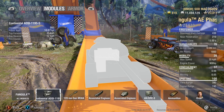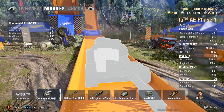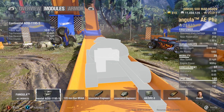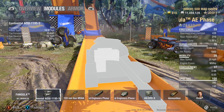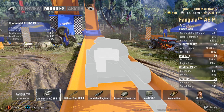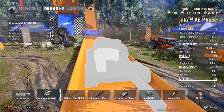35 top speed feels a little bit slow compared to some of the Russians and a couple of Americans that are capable of hitting 40. Reverse speed at 12 — you're going to feel that really hits you whenever you're trying to do some brawling, sidescraping, or backing up to take your shot. You're going to be struggling a tad bit, but honestly it gets the job done.